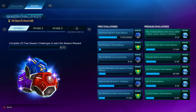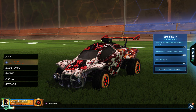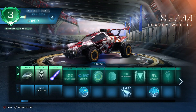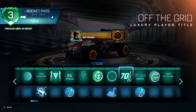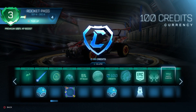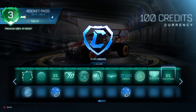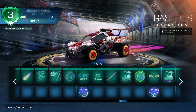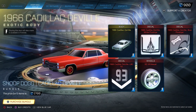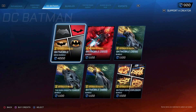I'm not sure exactly when the Rocket Pass finishes — I believe it's in December — so I'm going to have to level this up to 100. I have around 200 credits here. It finishes December 4, so I've got less than a month and I definitely need to grind for this. These credits will allow you to purchase cars — you can get the Fast and the Furious car, Transformers, Batman car, and all these other cars, even a Snoop Dogg car.